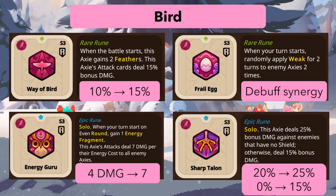Energy Guru is now an epic rune. The only difference is that instead of 4 damage it now deals 7 damage AOE per energy cost used. Going from four to seven could be quite significant — effectively doing 21 extra damage in an AOE build. Maybe we'll see it get played, but it might still not be strong enough.